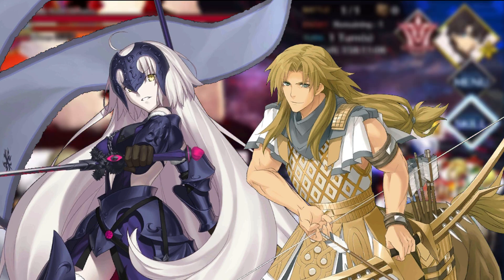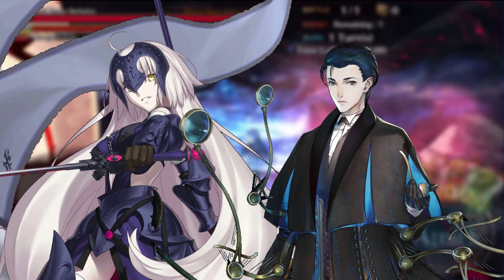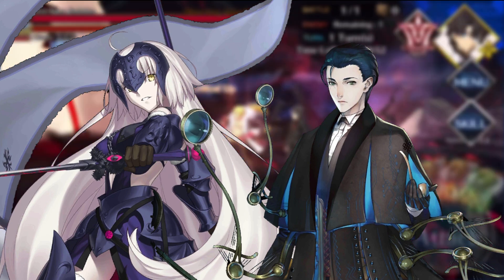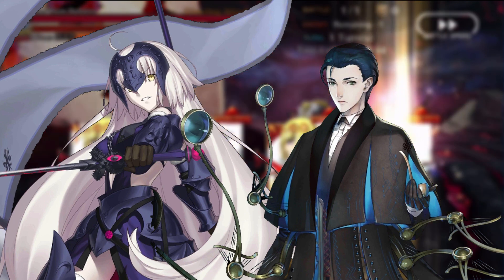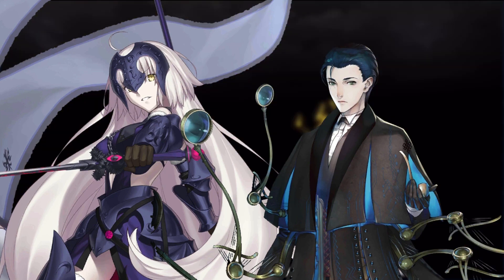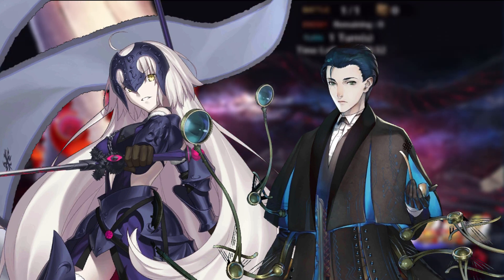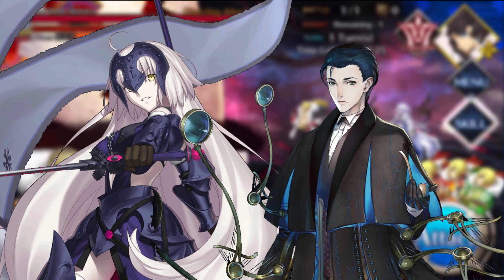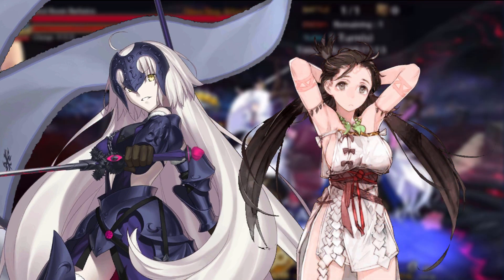Sherlock Holmes only gives an arts resist decrease to enemies rather than a buster one, but the other boosts he provides Jalter through his noble phantasm are too fantastic to ignore: a 30 to 50 percent decrease on defense for all enemies, the ability for Jalter to ignore invincibility and ignore defense, and he can also increase Jalter's critical strength by another 50 to 100 percent for three turns. Use Sherlock Holmes's noble phantasm at the end of an NP chain since Jalter doesn't get most of her damage from her noble phantasm, and you'll have three turns of raw agony inflicted on your opponent.